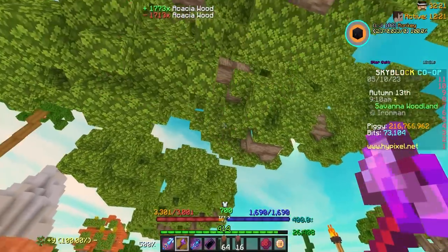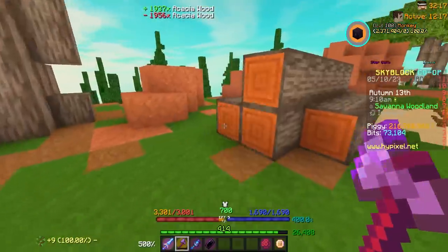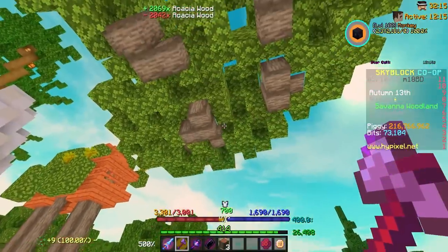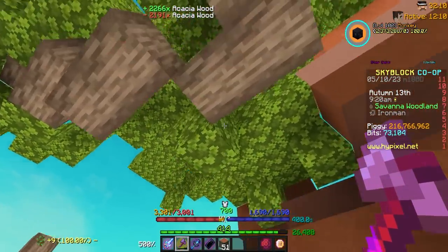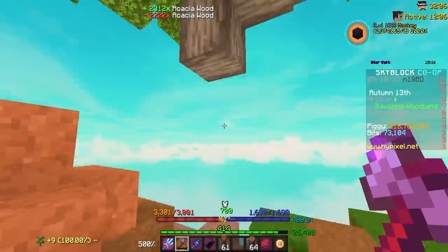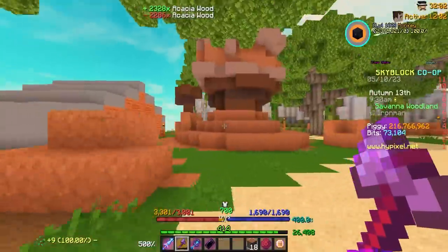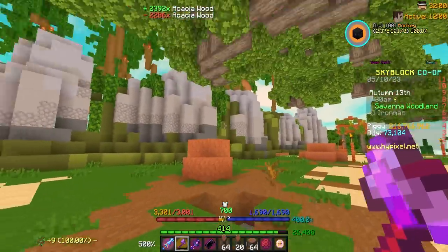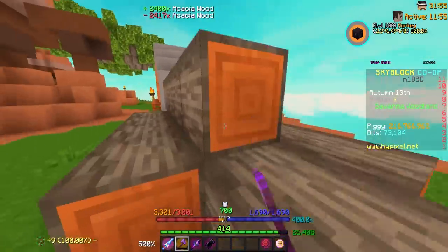I don't think the acacia birdhouses were even in the game when I got forging 50 — thank you, Skyblock. I didn't really take advantage of forging 50 either; I don't even have max forging minions, which is something I'm circling back to in the very near future. I need to get tier 11 forging minions — it's kind of a shame I'm forging 50 on Iron Man and don't have them.